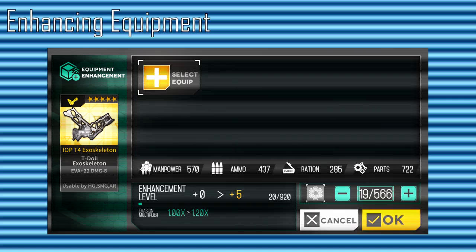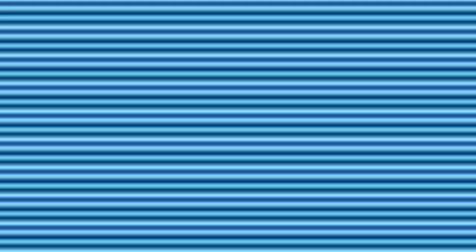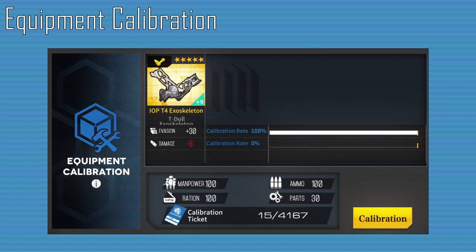Equipment can be enhanced, making their buffs better. Enhancing costs either resources or other pieces of equipment and resources, with using other equipment bringing down the cost of resources. The maximum enhancement level a piece of equipment can reach is 10. Unique pieces of equipment are more expensive to enhance. Equipment can also be calibrated with resources and calibration tickets; calibrating equipment enhances their buffs and lowers their drawbacks, but calibrating is a gamble to see if the bar will move in the right direction.